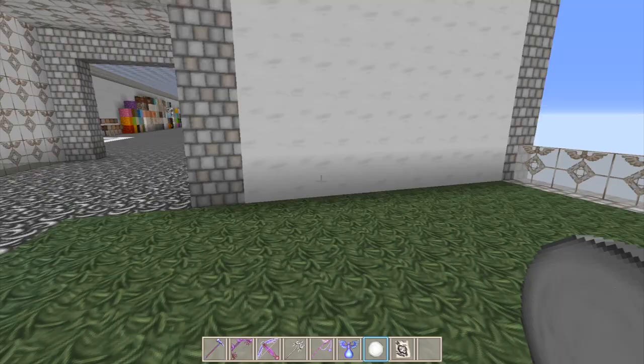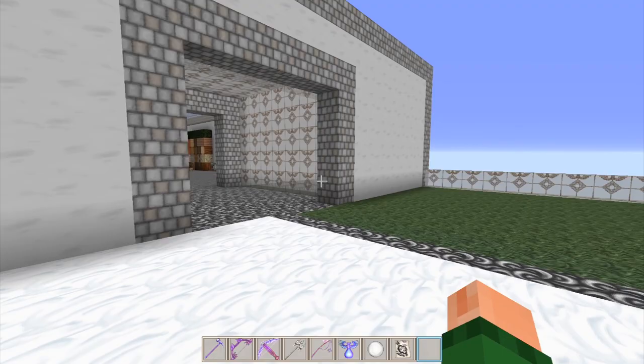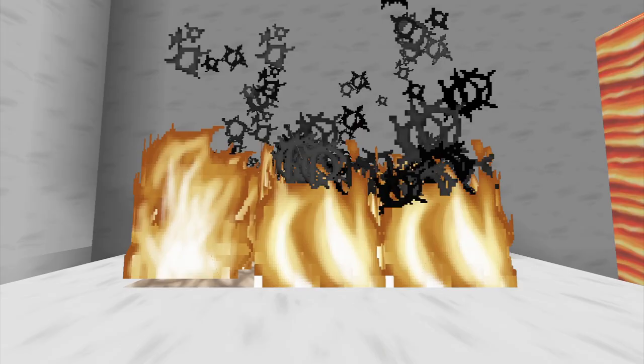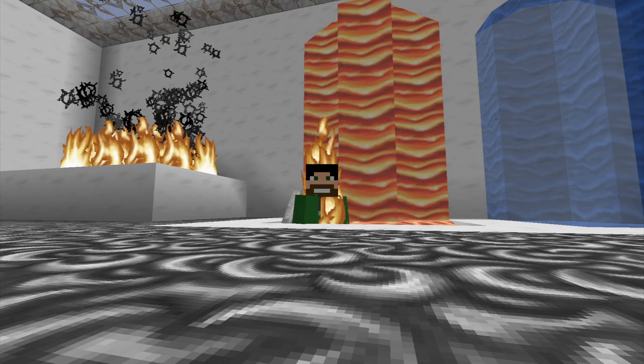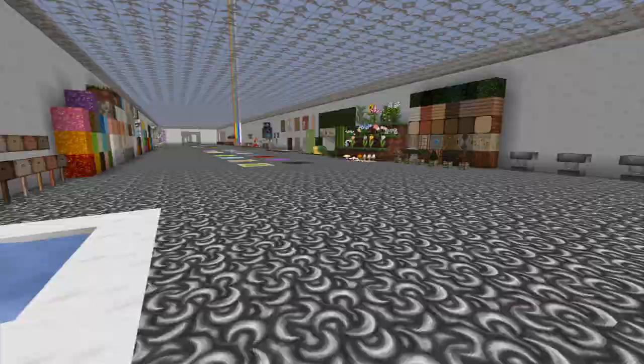Now we're going to check out throwing the snowball and seeing the breaking particles. Then the map - beautiful. Into the next area - running through snow is hard. We've got the fire with the smoke, and there's a graphical error that seems to only happen with the Wolfhound resource packs, strangely enough. We've got the lava, the fire on our face from the first-person perspective and from the third-person perspective.